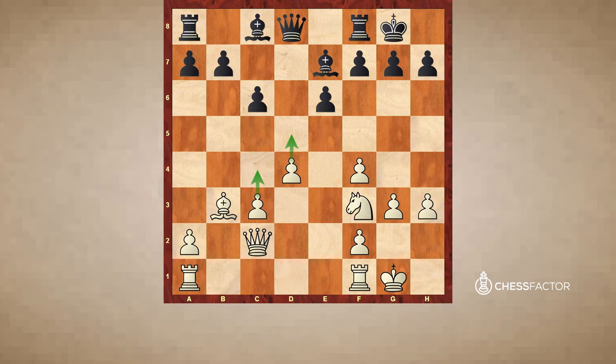But in this case black simply completes the development after b6, then the bishop c8 goes inevitably to b7, and after c5 sooner or later this bishop becomes a very active and very annoying piece.